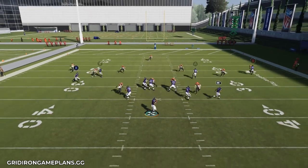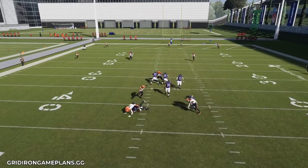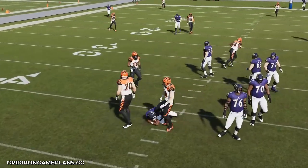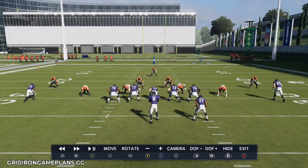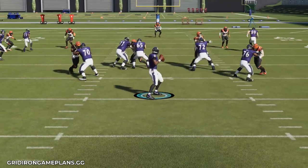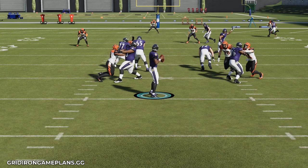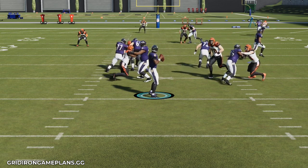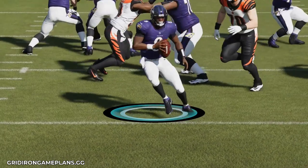Part of the problem with this year's game is that sheds happen so quickly that by the time you diagnose them and then go to tap the right trigger to escape, that muddy step gets you sacked. So here I'm not preloading — I wait for a shed, and you see the muddy step. As soon as I could process it I went to scramble, and that muddy step allowed Margus Hunt to get my quarterback. He does the animation, I go to escape artist, and you get those little pitter-patter steps.